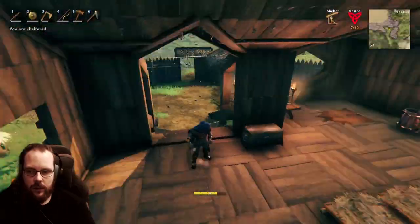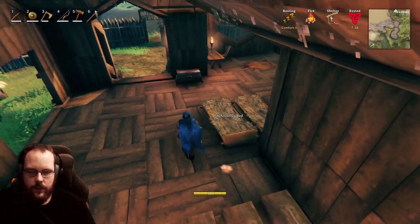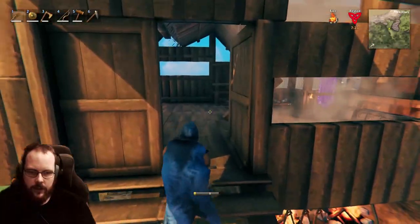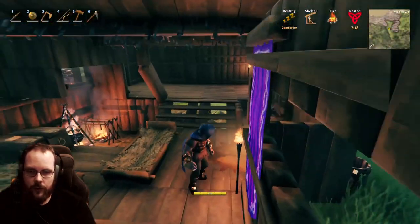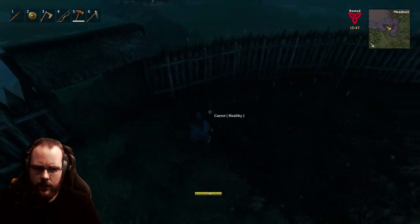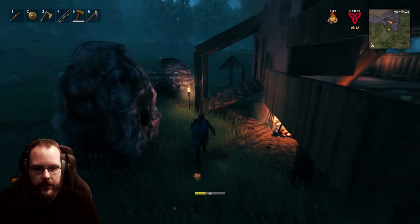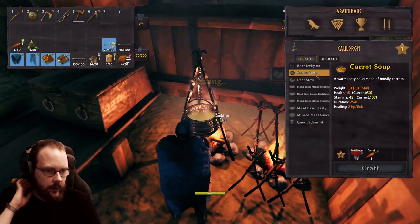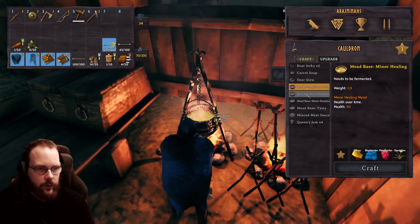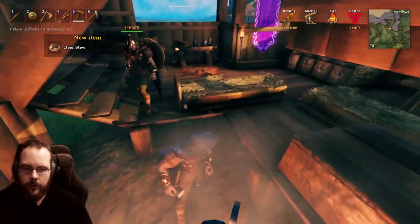Do we have what we need? I need something to spawn the boss - I believe that is three ancient seeds. We do have four. One carrot is ready. Carrot stew, deer stew, minced meat sauce - what the hell is minced meat sauce? Let me have a quick look and see if we get some better food, because that could really come in handy. You should never underestimate bosses in Valheim, or you're going to have a bad time. Carrot soup gives a lot more stamina. Deer stew which is cooked. That gives a lot more health. Chunks of goodness and thick gravy - that should do the trick.